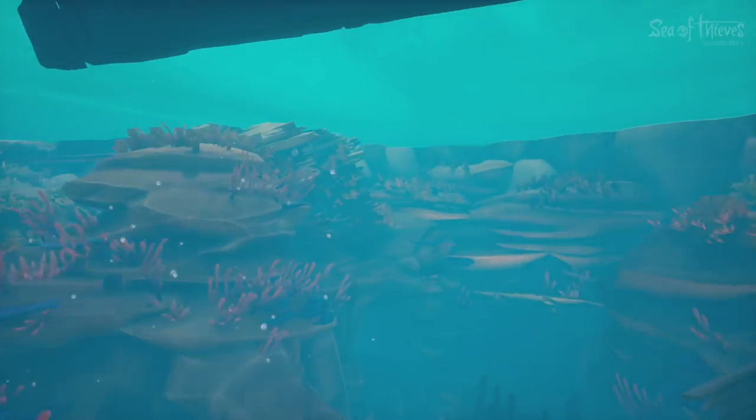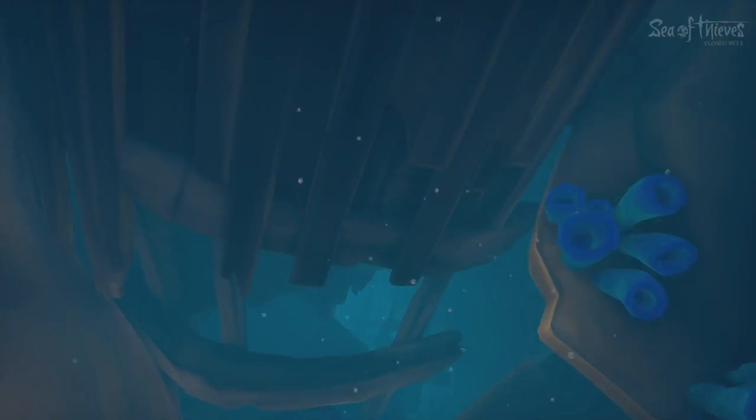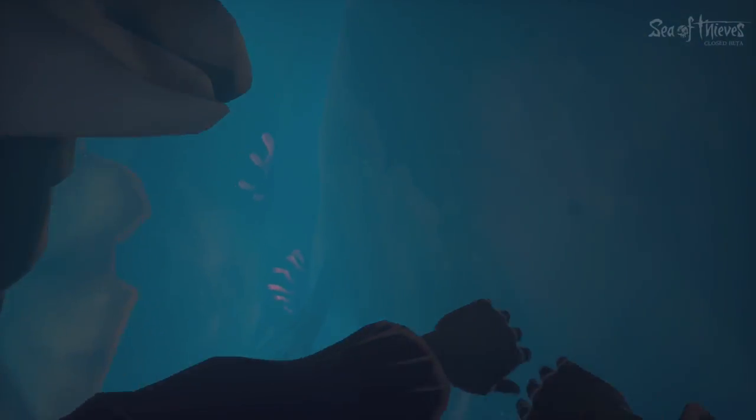Now diving in, we can see what this island really has to offer. You can see it's pretty cool looking with some rocky coral reefs and part of a shipwreck down here. Let's keep going, because there's definitely more to explore. We're going to keep diving down a little bit deeper, and we can see it opens up and there's kind of a trench down here.